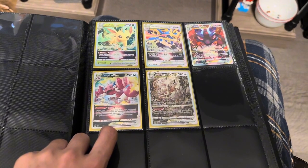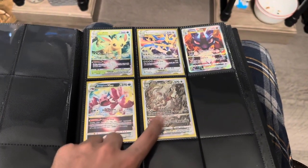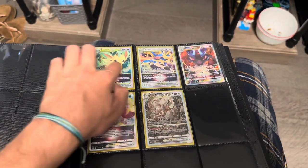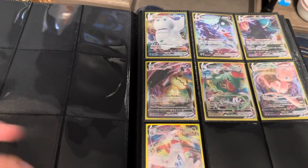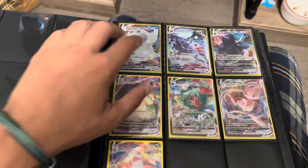Then Drapion — from Lost Origins, I think. Hisuian Zoroark V-star. These three are from Crown Zenith, and I think some from Lost Origins too. I could be wrong — I've been buying Lost Origins lately because I really want the Giratina cards. Then we got V-max — this page is also for V-stars obviously.